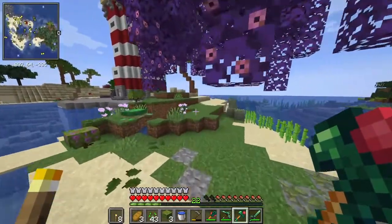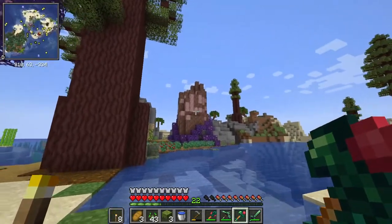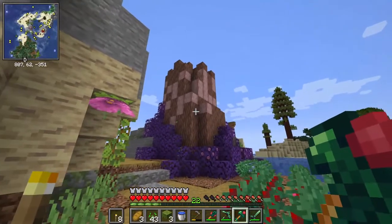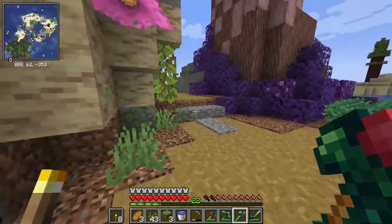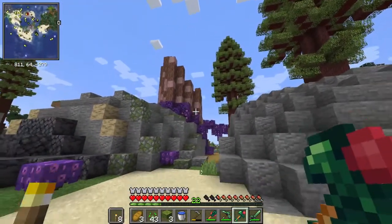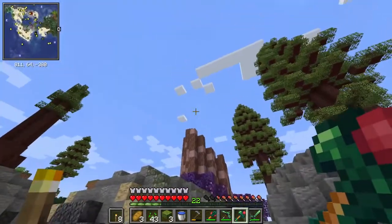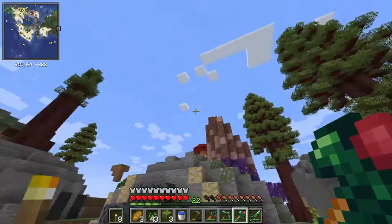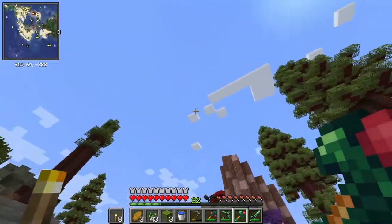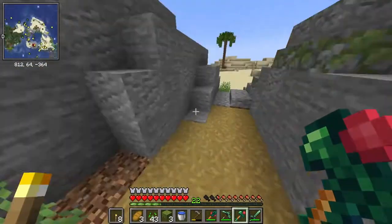I'm going to go get the supplies to build this tree. The stump is done and I'm fine with it, but I want to show you the vision — I want it to go up and curve at the top with branches, maybe even bring the roots down as we go. So we're going to need a decent amount of wood, which means I need to head out.